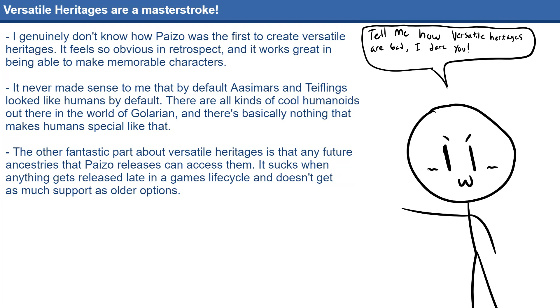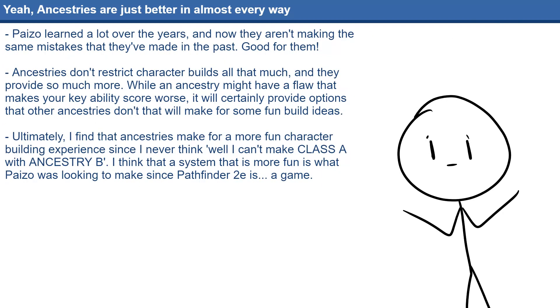Versatile heritages fix that issue, and it's implemented in such a way that I really don't know how no other TTRPG system has done it before. It's just really intuitive — it's just saying, yeah, literally any Ancestry can have angel blood, or genie blood, or devil blood, or chaos blood, or all of the other different variations that Pathfinder 2E has.